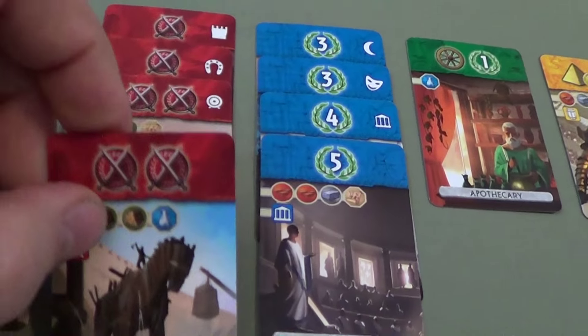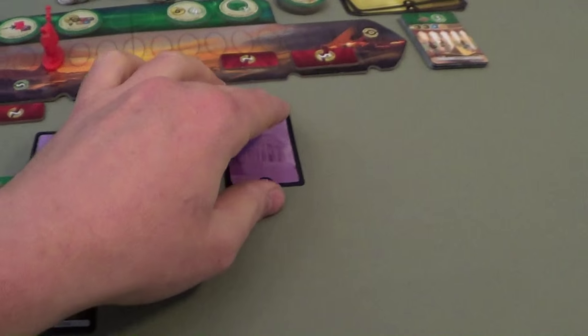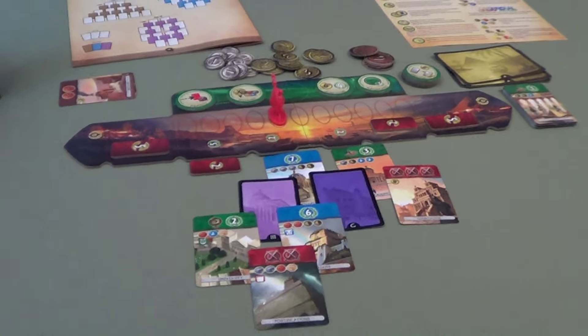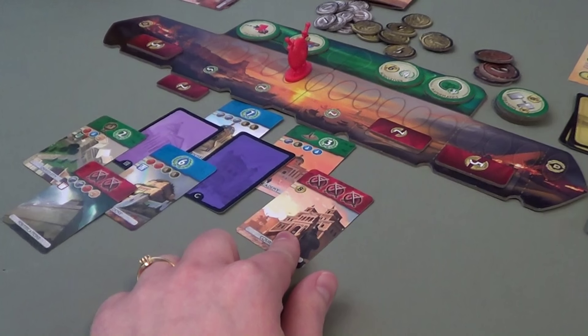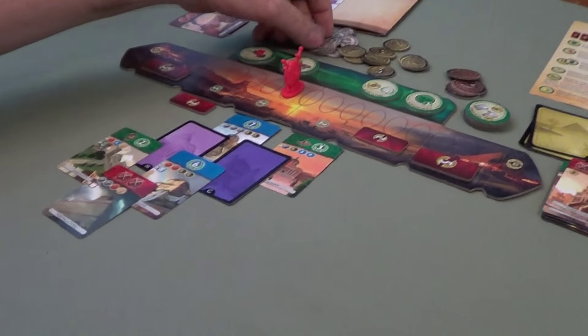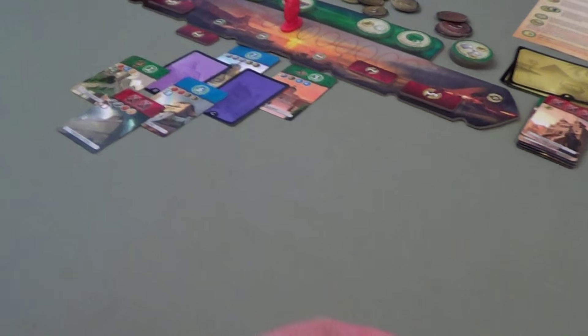Tim: I get to build this for free because of my archer chain symbol. That turns over the last card which is just another military costing eight coins to build. That does march two spaces back toward Carmen. Carmen: What am I going to do? I'm going to take this and destroy it for three coins. Tim: Shocker. That will most likely end the game — there's your three coins, and Carmen's got the game won.